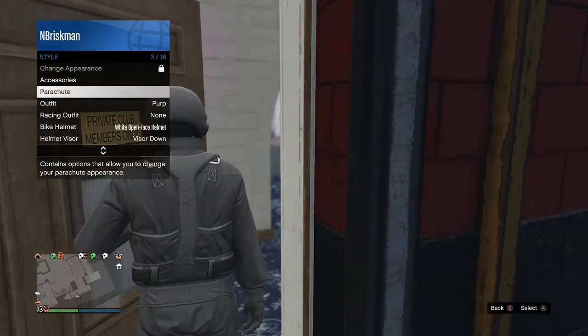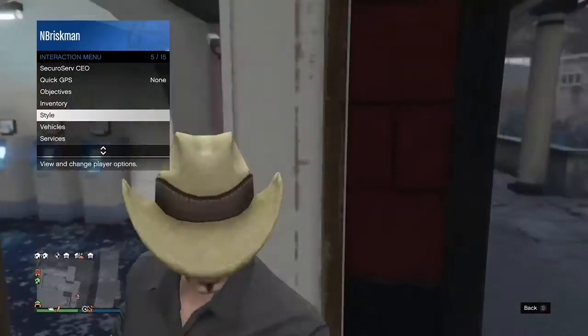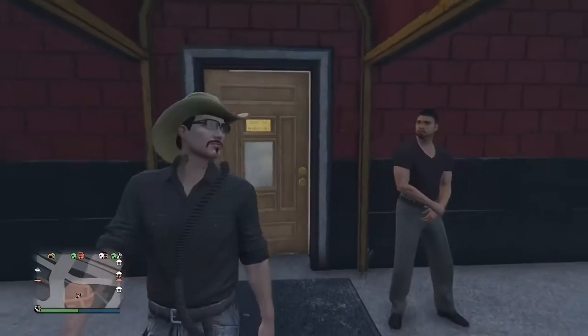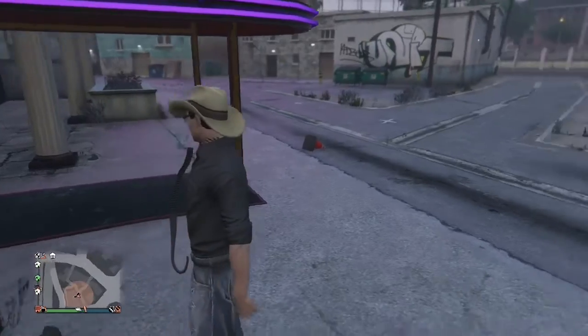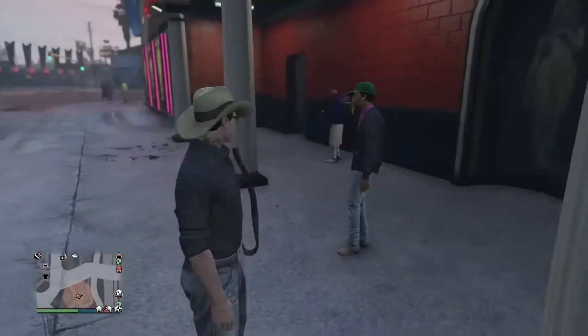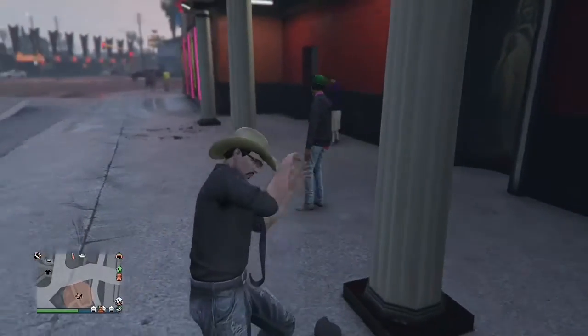Go to the interaction menu. While you're holding the door open, switch outfits, then walk away — and boom, the tube goes right on, just like that. It's that easy. Then all you need to do is go to that same clothing store and save your outfit.